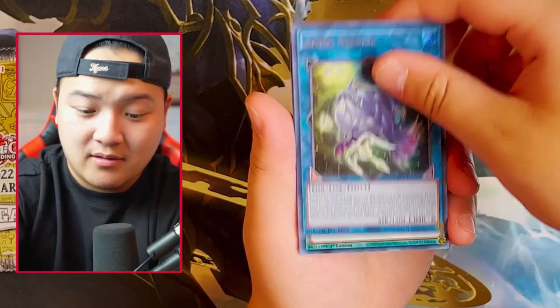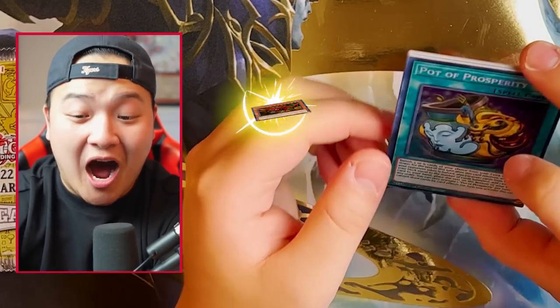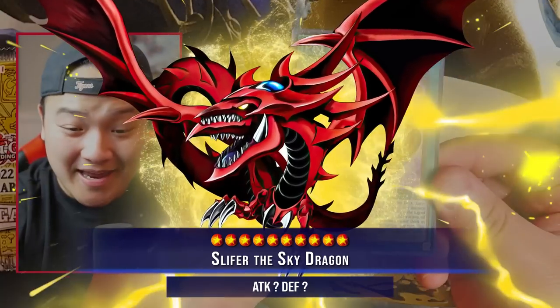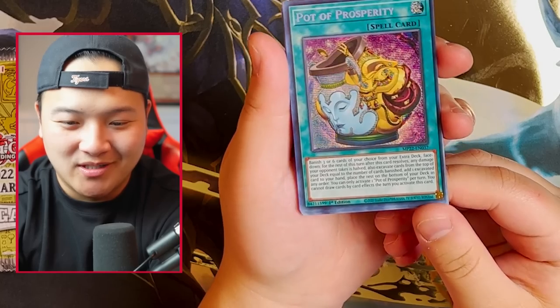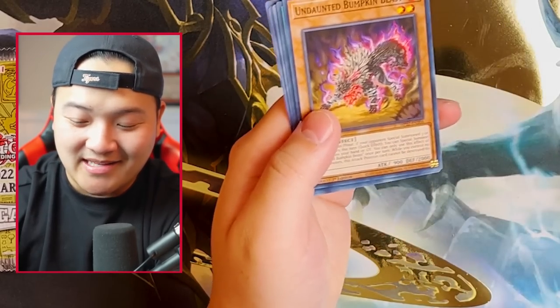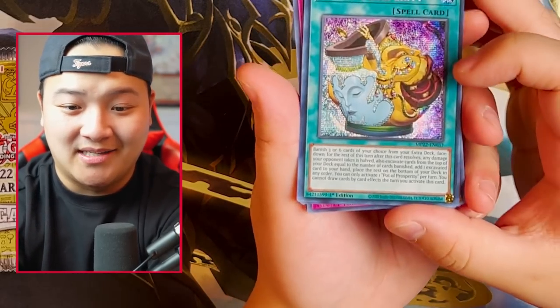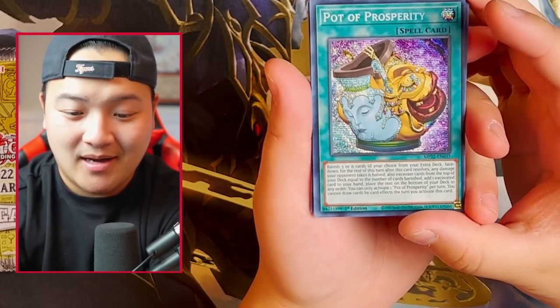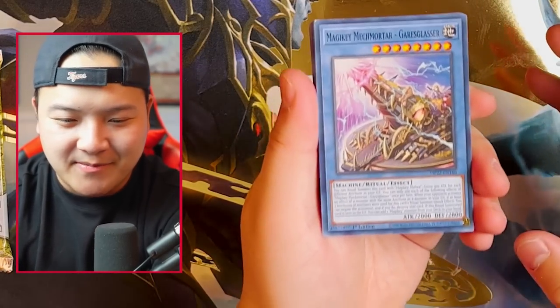Yo! Slifer got it! Slifer got it! Prismatic Secret Pot of Prosperity looks insane. Holy smokes. This is insane — God Hands activated, guys. Get the box breaks today, link down below. Prosperity is hot. So far, I believe Slifer already won. Isn't Prosperity the most expensive card in this set, guys? Yeah. Oh, this smell is absolutely incredible.